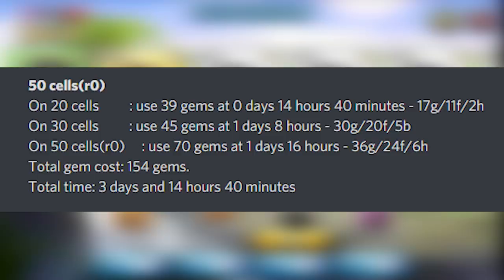I also want to show this from the Monster Legends Guide Discord, which is slightly different from what I mentioned. To get the monster unranked at 20 cells, it recommends using 39 gems at 0 days 14 hours 40 minutes — when collect gold is at 17 and feed is at 11 and hatch is at 2. Whether you follow my previous event screenshots or this chart is up to you. The total time shown is 3 days 14 hours 40 minutes, so there's a huge buffer and you can get it for less than 154 gems. Approximately 150 gems is what you should plan to spend on the Tails Challenge.